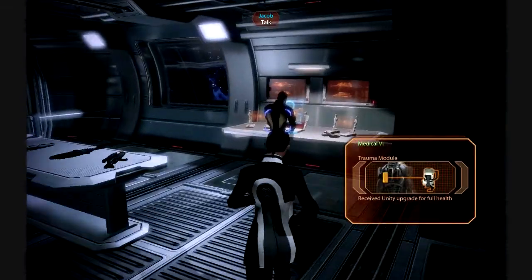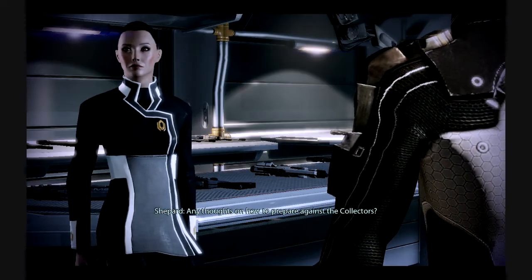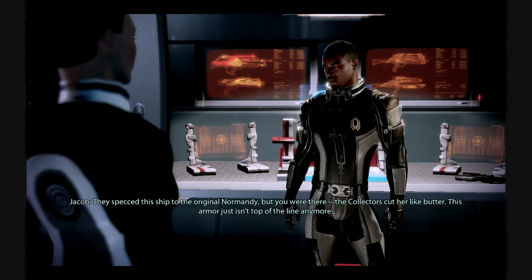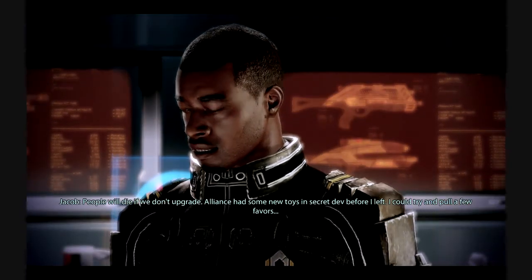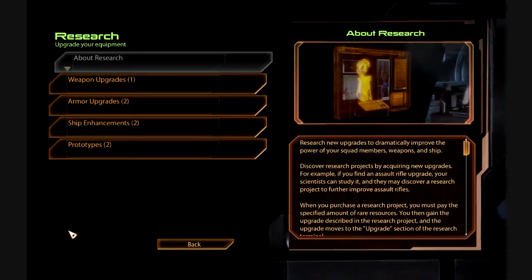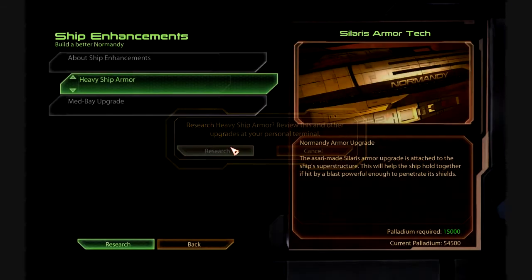Let's go talk to Jacob and get his upgrades. 'Commander, can I help you with something?' 'Any thoughts on how to prepare against the Collectors?' 'They spec this ship to the original Normandy, but you were there — the Collectors cut through like butter. This armor just isn't top of the line anymore. People will die if we don't upgrade. Alliance had some new toys in secret dev before I left — I could try and pull a few favors.' I do have the resources — it's Palladium, the most common material out here.